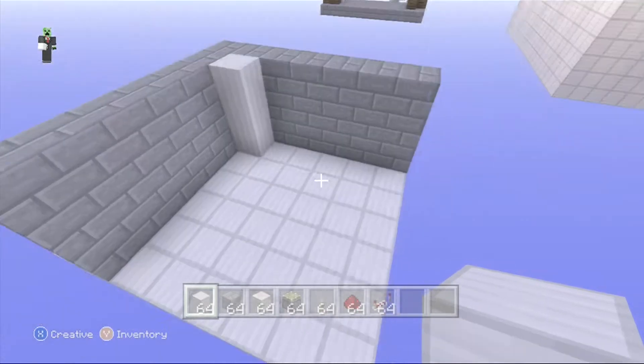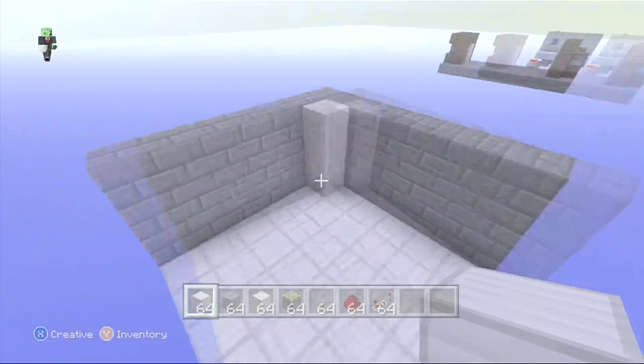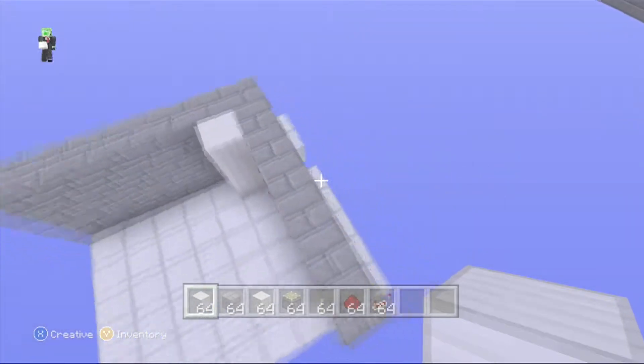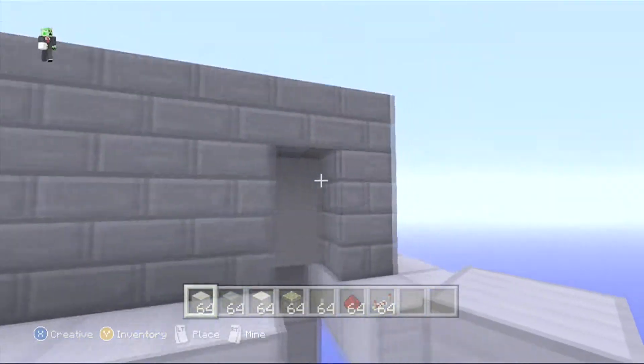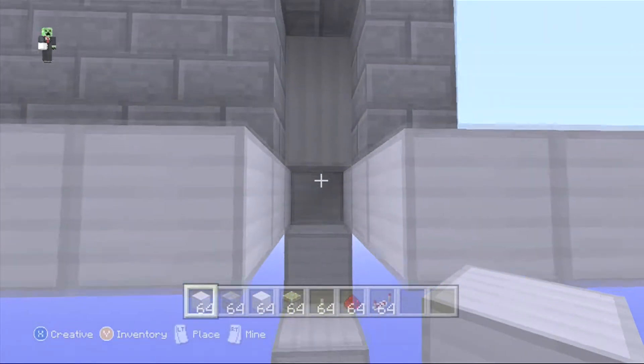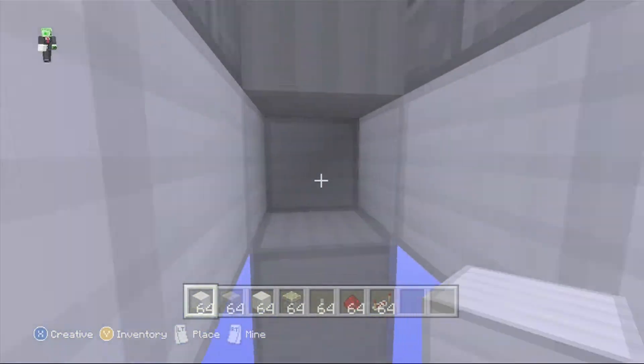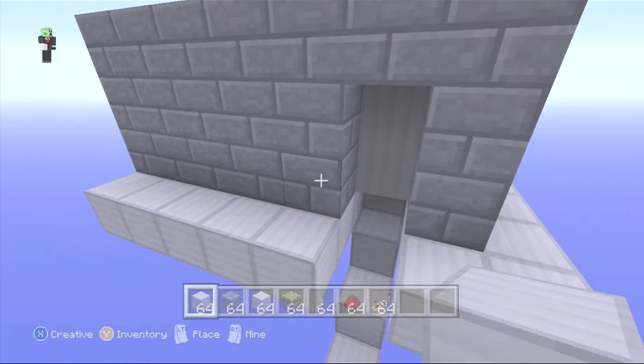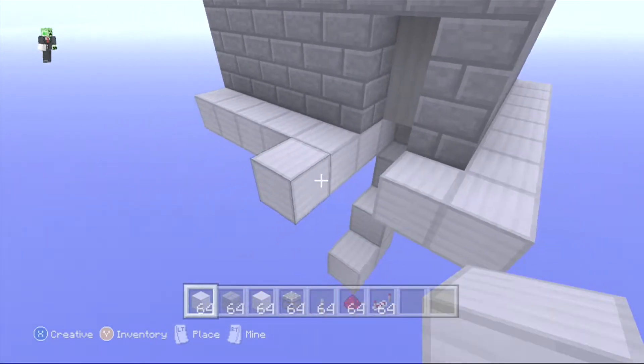Alrighty guys, we're in the void world, and we've got our wall, our pillar, another wall, and a floor. On the wall, you want to cut out a two-block space right here, and you want to have a staircase. And underneath the pillar, you want a one-block gap just like that. Let's figure out where to place our pistons and get started.